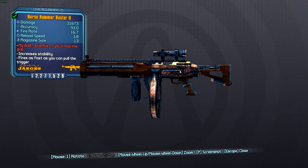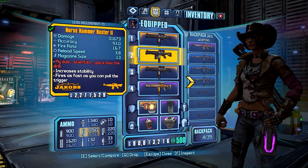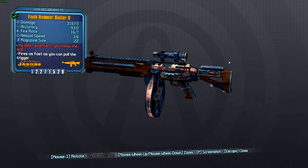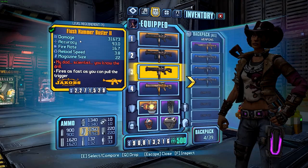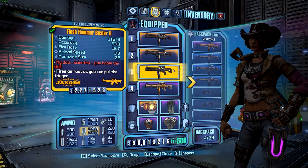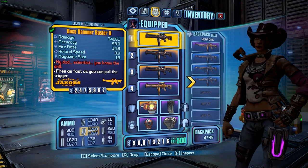So if you can do anything with the stock and the grip to reduce the recoil, it's going to make the weapon even better. Or even the 'flush' prefix, which comes from this little attachment here, and that's basically increasing the magazine size of the weapon to 22 from 13. So definitely another useful thing, because the mag size of the Hammerbuster 2 is quite small normally.